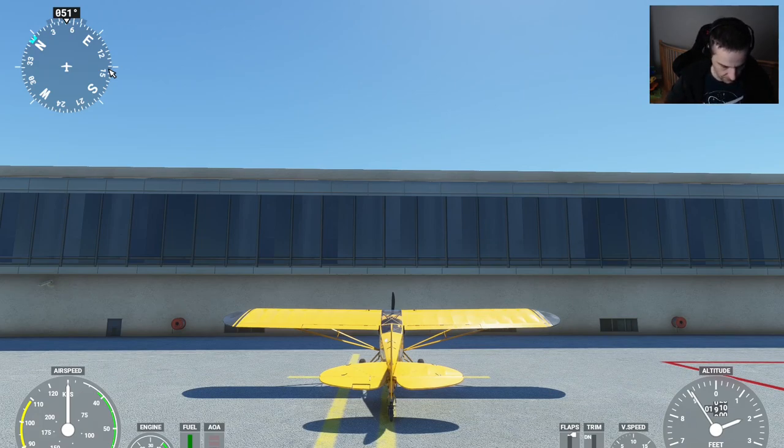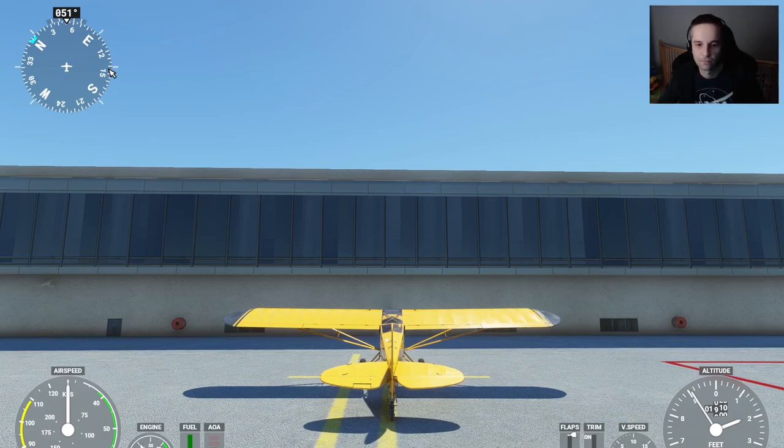For this flight we're going to be talking to air traffic control. Before we do anything else we have to start the engine, which we can do easily by hitting the Control+E shortcut key. There we go — everything is up and running, our controls are free and clear.